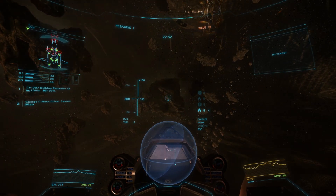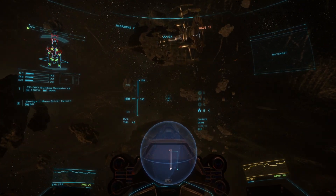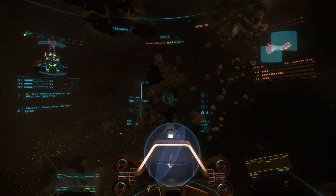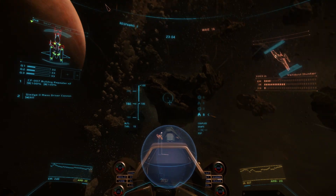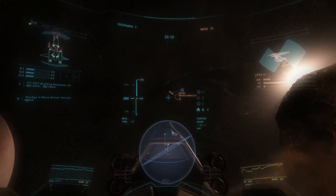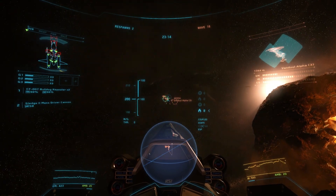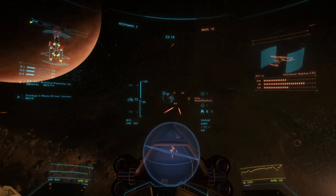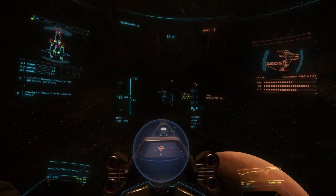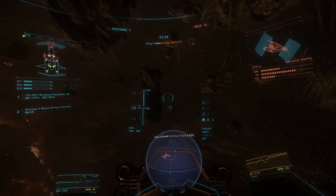I made a few changes to my X55 which have made it much easier for me to fly. I moved the countermeasures to my forefinger and middle finger on my throttle — the index finger swaps between chaff and flares, and the middle finger launches them. I also put my targeting on the right lower thumb switch on the throttle, which has been much easier. Then on Rye, a friend of mine who has flown with me quite a bit over the last few weeks — I took his advice and moved to lead pipper.